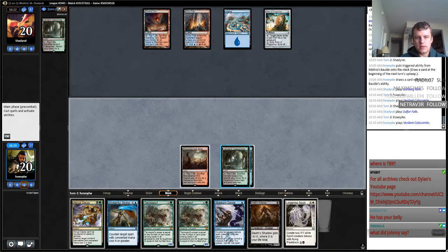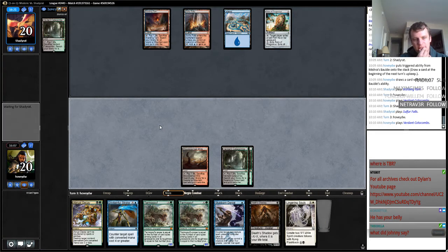So I go Godless Shrine. The problem if I do this is that if he goes end step, taps one of my lands, I play Death's Shadow, then he taps a land and can Blood Moon me if he plays around Stub. So I think we're just going to pass — we're going to play slow here.